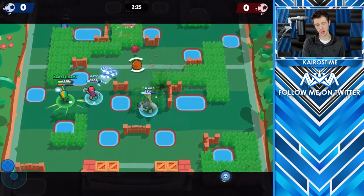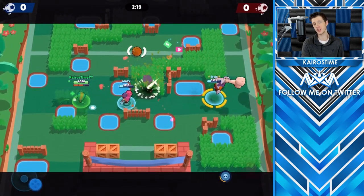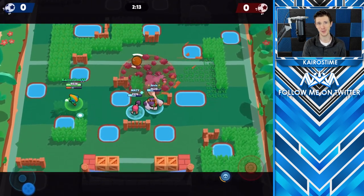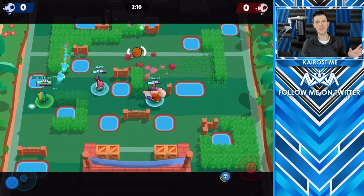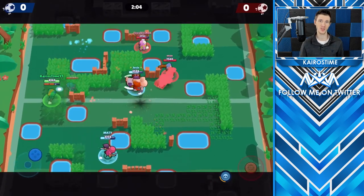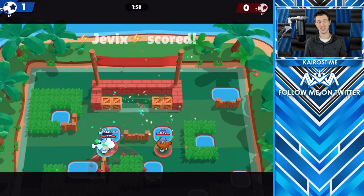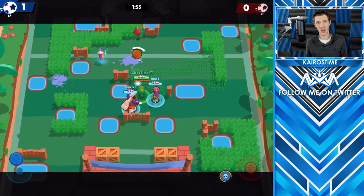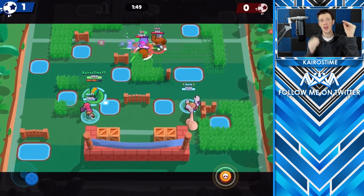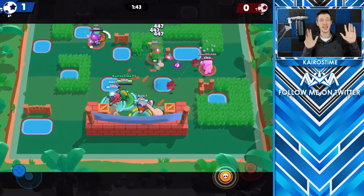First of all, character remodels. Nita looks awesome — Panda Nita even more so. Bull also looks good normally, but his Viking Bull skin is seriously so cool and I'm absolutely in love with it. I know a lot of people are upset about Brock's hat, but honestly I like the new Brock way more than the old one. Beach Brock is also super cool. Barley looks really cool, and Wizard Barley — oh my gosh — is so cool. In my opinion it's on par with Phoenix Crow, and the fact that they're giving it to players for free absolutely blows my mind.